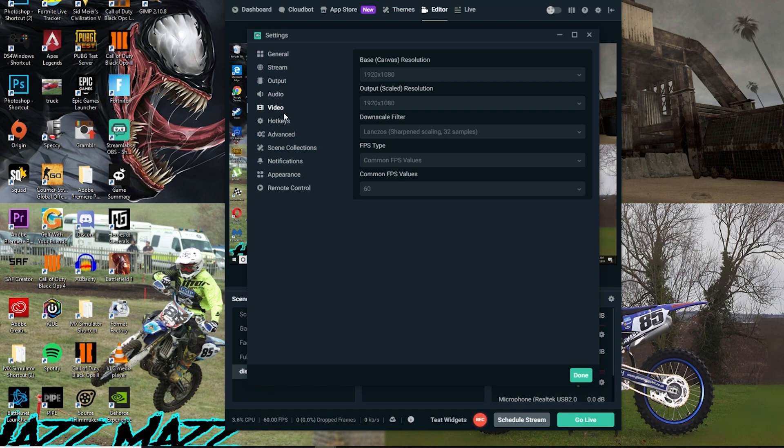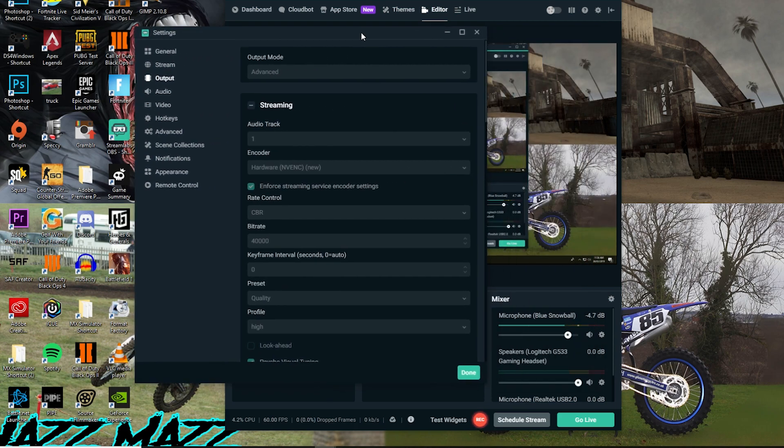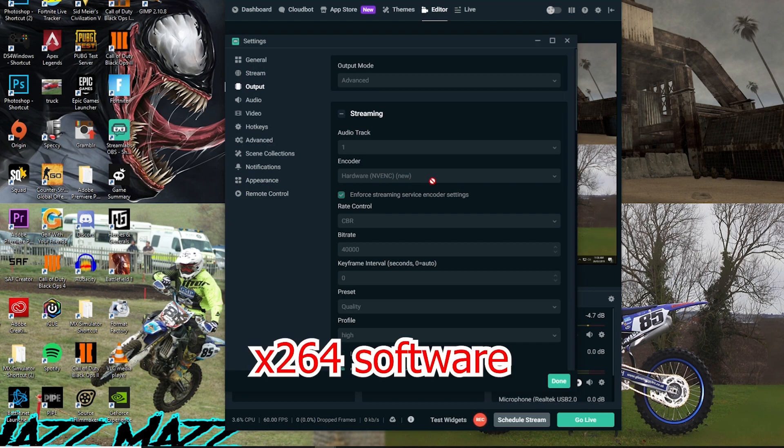Down here I've got hotkeys. We want to go to Output — you want to get yours set to Advanced. And then down below I've got audio track on one. This is a new thing — hardware. This runs off your graphics card, that's what I usually do. I've got a GTX 1060 and it runs off that. Or if you've got a good CPU, which I have too, you can run it on software x264.